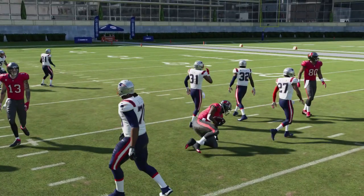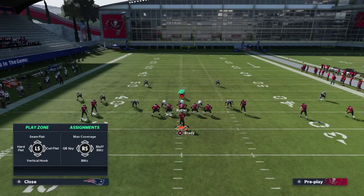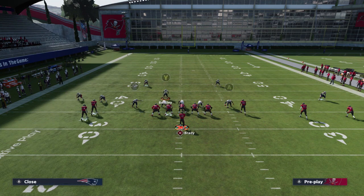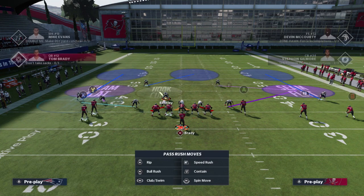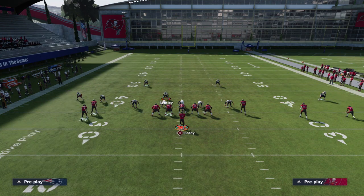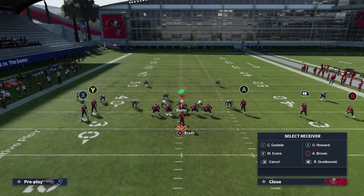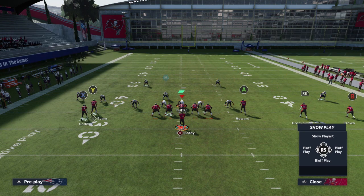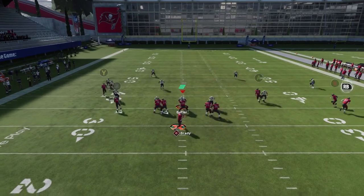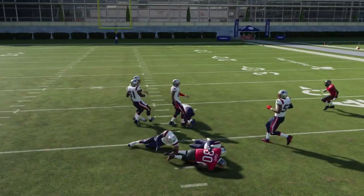If you look at the field, what you're going to notice is that if they try to cover the X themselves and move that defender over, they're going to give up the seam right away to the tight end. The A is on a streak. Just go through the progressions — if you see them going that way, throw this ball really quickly and you're good to go. That's going to make it really tough for them.